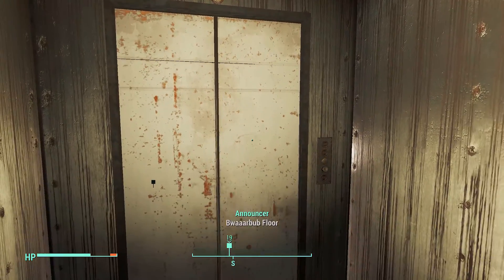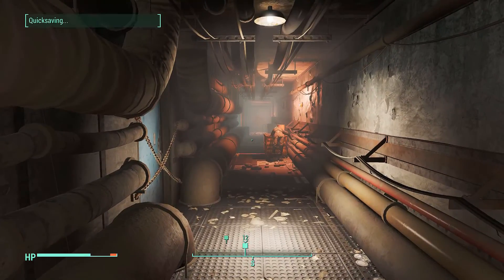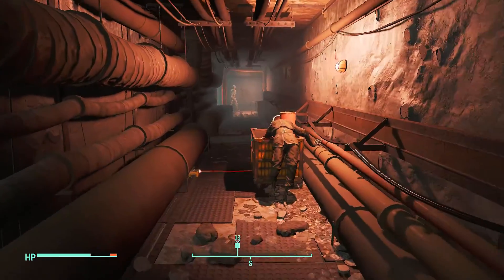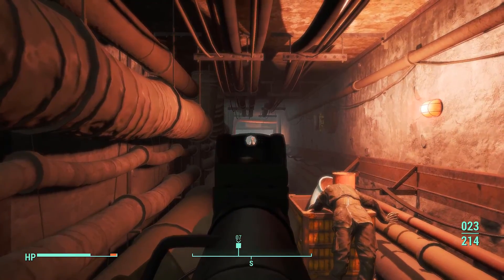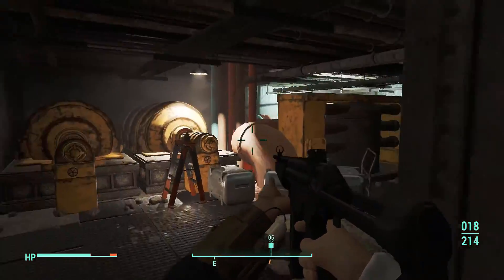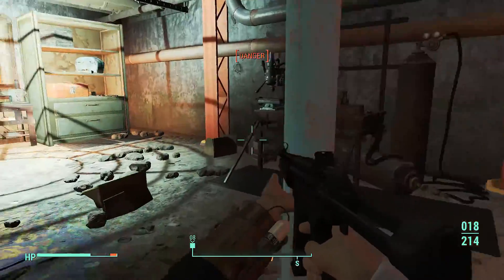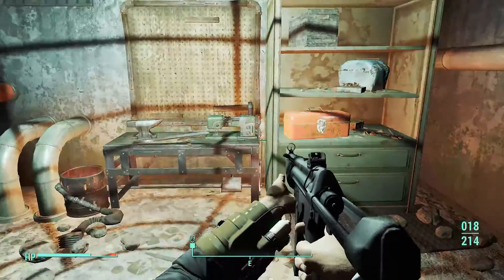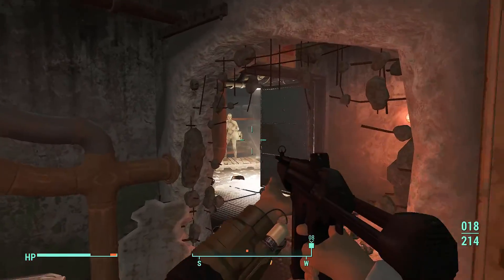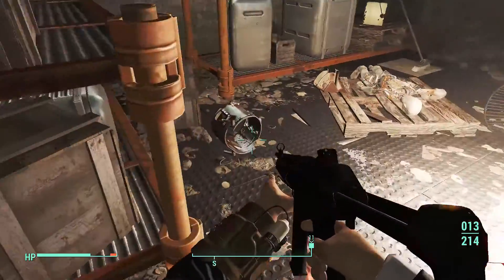This elevator is really bouncy. This must be the shortcut we saw earlier. All right, that scared me. Weapons workbench, armor — I don't really think we need to do anything right now except kill a bunch of these dudes. Gonna be a lot of loot on the way out.